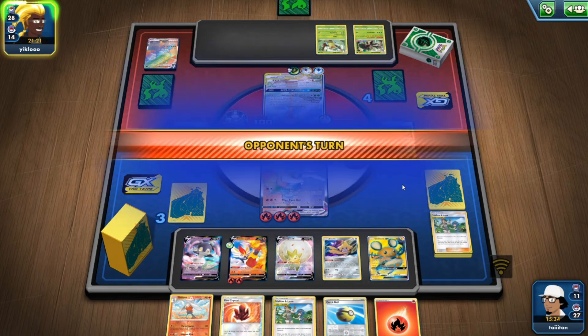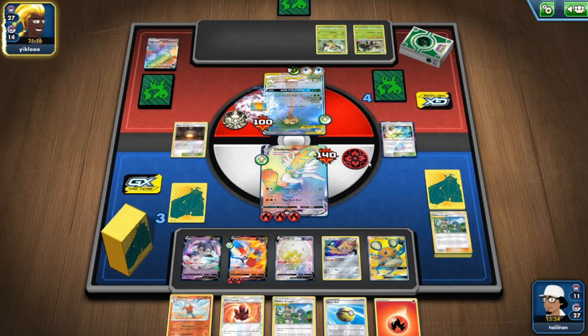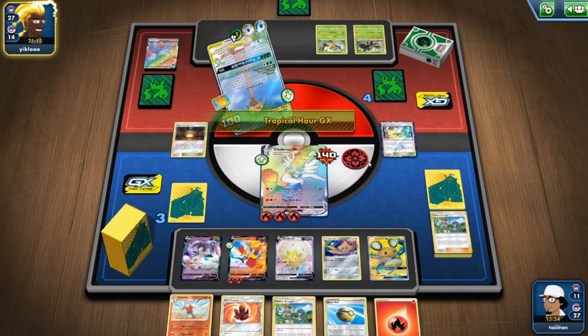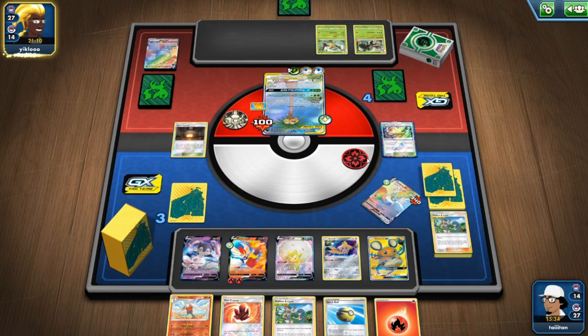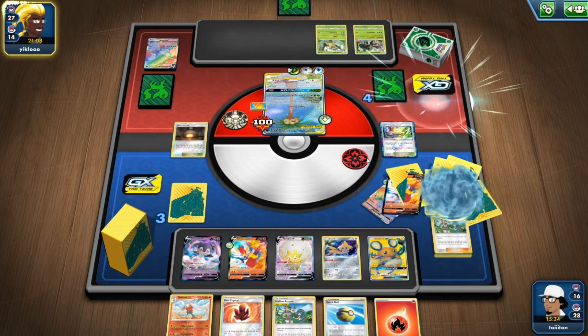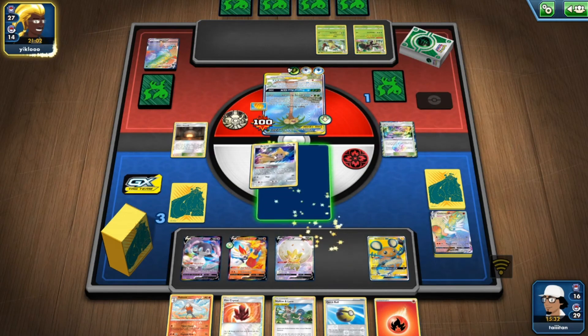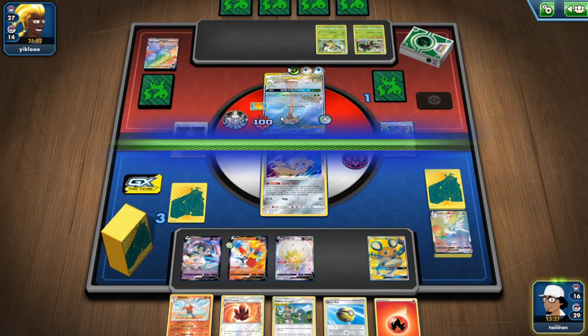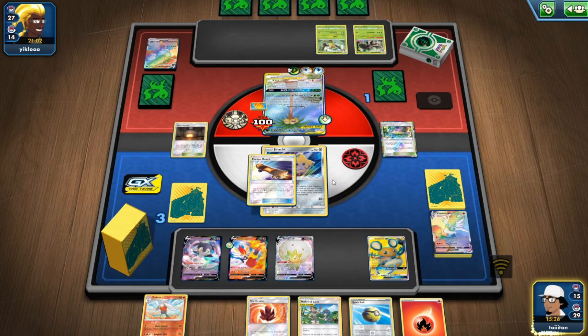Now I definitely need to get something. I saw my energy — that's literally all my energy back in the deck. It's fine, we can work around this. How much damage do I need? 200. Skateboard — brilliant, fantastic!